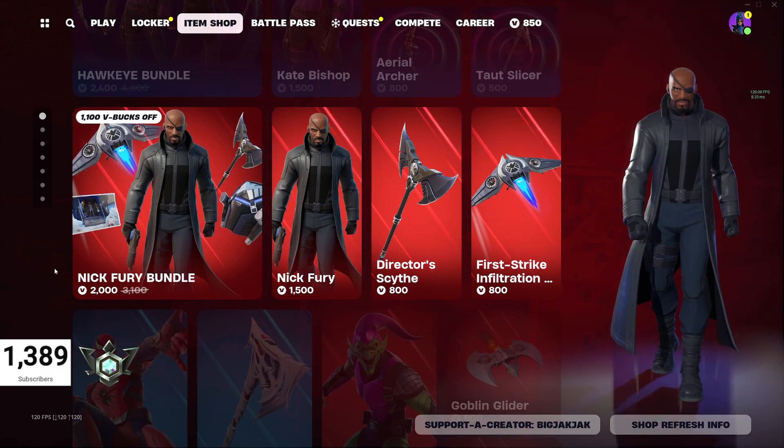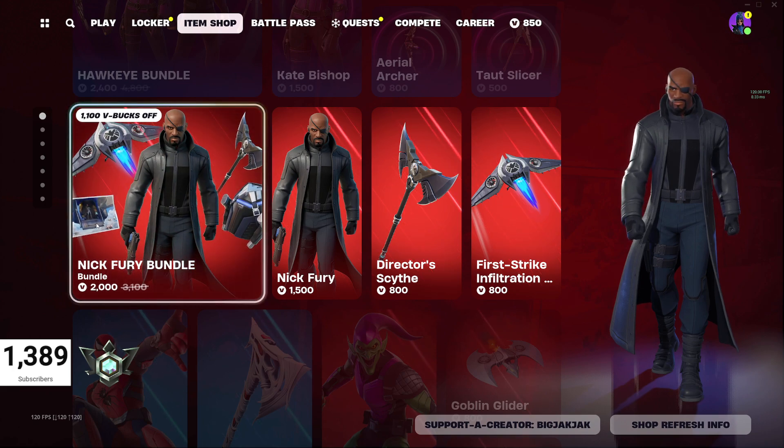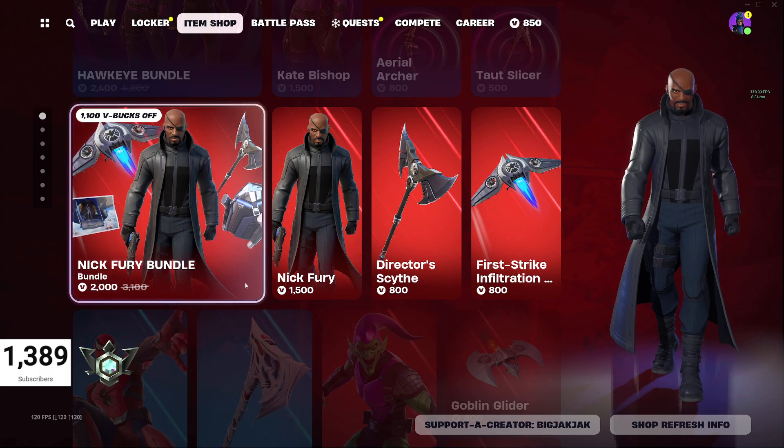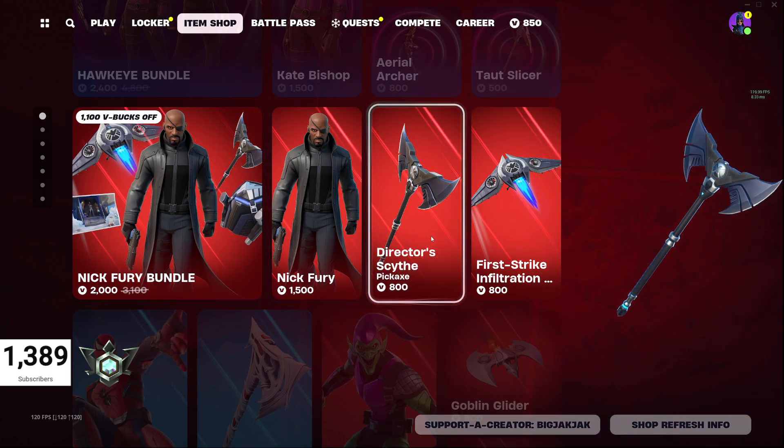The Nick Fury Bundle is 2000 V-Bucks, down from 3100 V-Bucks. Also a loading screen in there that you would not normally get unless you get the bundle. Director Scythe is a pretty cool pickaxe — probably the bomb of that one.